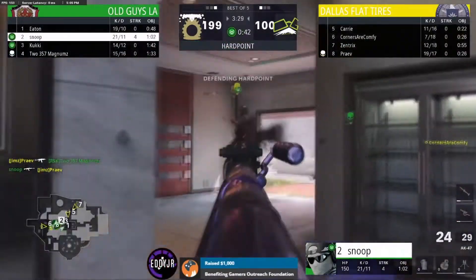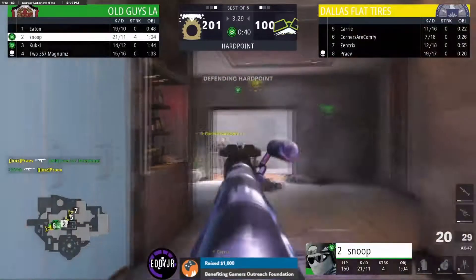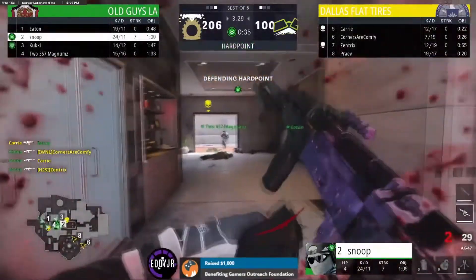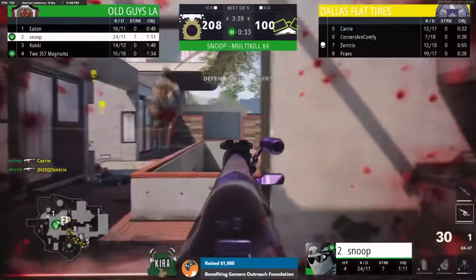Number 2 has Snoop with a clean 4-piece in Kitchen on the way to the map victory. That was a 4-piece for Snoop inside the hill.